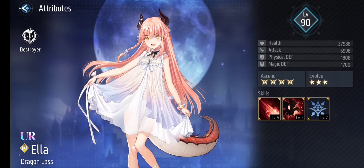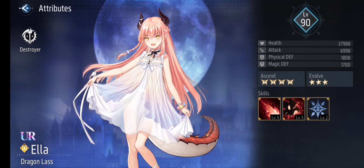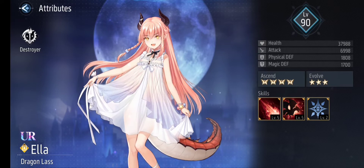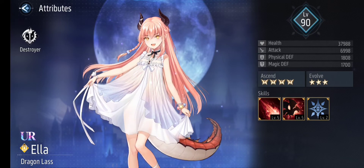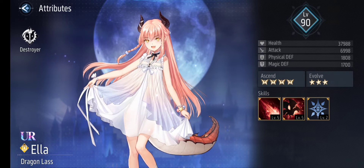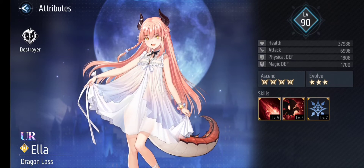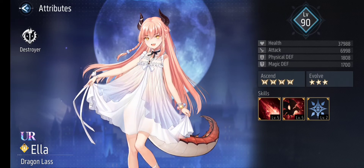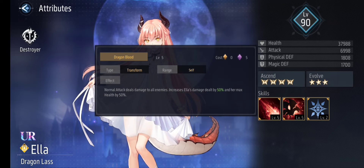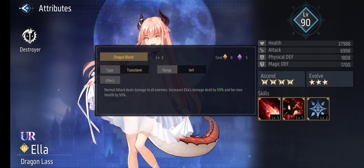This girl is a must-have. She could be bought with real money before, but now it shifted so you can get Ella through these summons. And she is not exclusive — she can appear after her banner is gone. Her second skill is called Dragon Blood, and she can use her transform skill — this is where she can transform into a dragon.